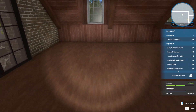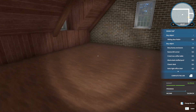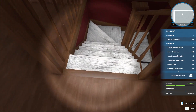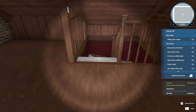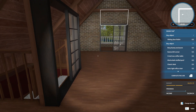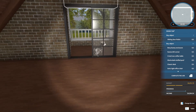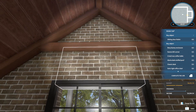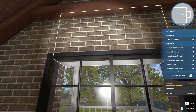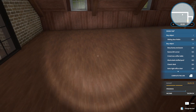We'll leave it open so our friend can come in. Buy object — Sliding Door Robin. Wait, what is it for? I need to buy another one — I don't think that's what we're supposed to do. Why does it keep highlighting this?